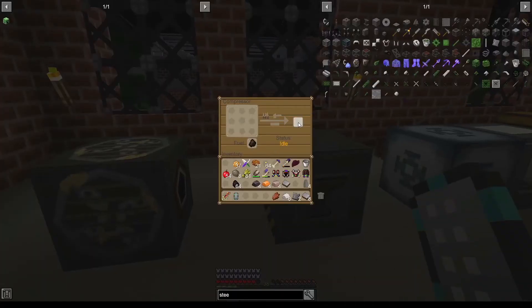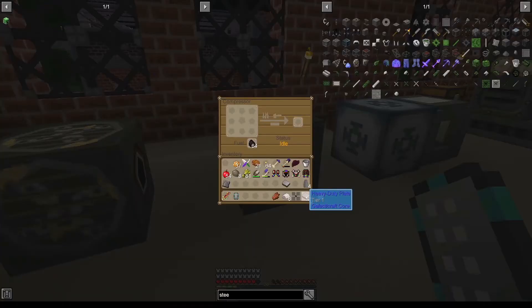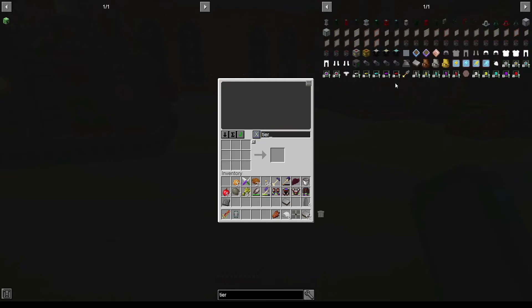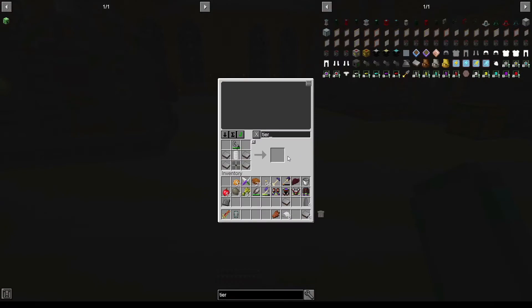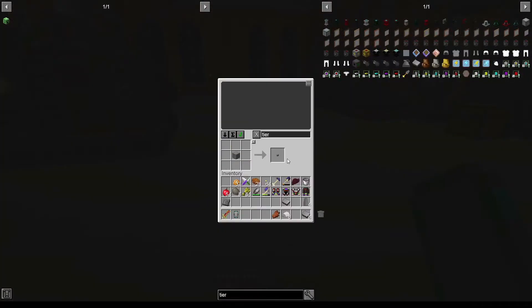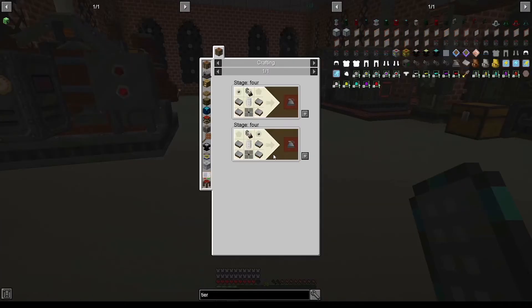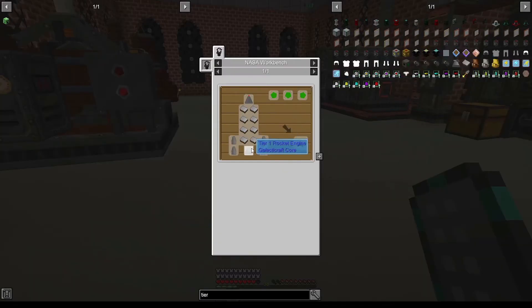When we have everything ready we are just going to prepare quickly and then we can finish our parts. Now all of our heavy duty plates are ready and we should be able to craft the rocket engine — tier one rocket engine, let's hope so. The button is missing — that should be no problem, we have enough stone. So we are going to craft our button — I'll probably need a full steel.